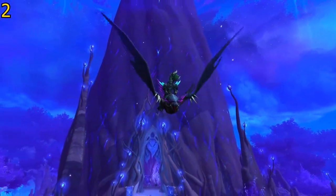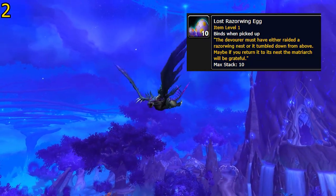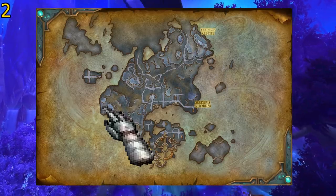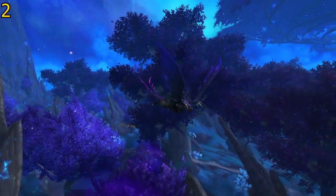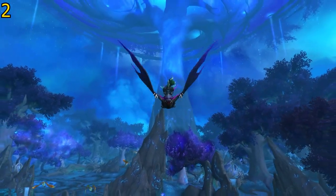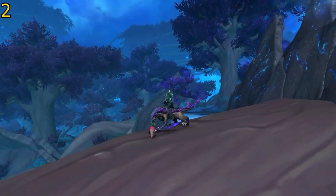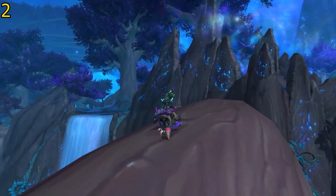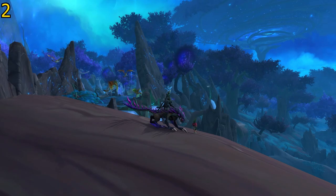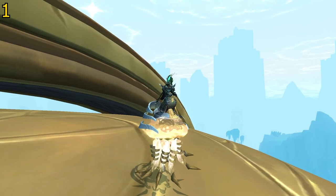Number two is going to be the Dusklight Razorwing from Korthia in the Maw. All you need to do is return 10 lost Razorwing eggs to the Dusklight Matriarch's nest, located at the edge of the map right here. To get the eggs you have to kill the anima-devouring creatures in the zone. There is however a time gate: you can only get a maximum of two eggs per day, so it will take a minimum of five days. The second egg has a very low drop chance, so you might be better off just doing one a day unless you really want this mount fast.